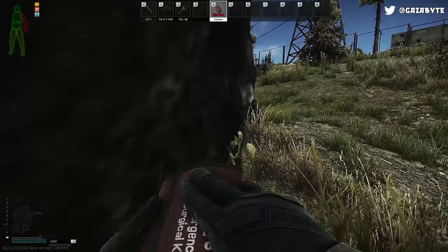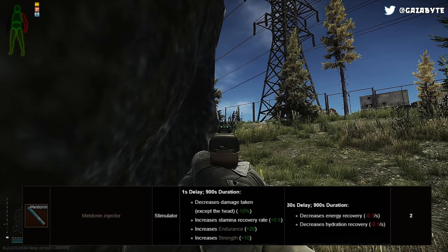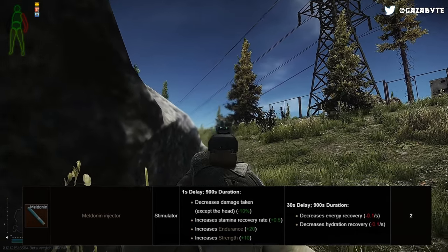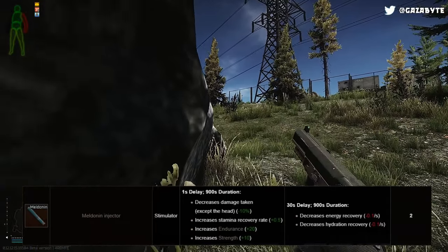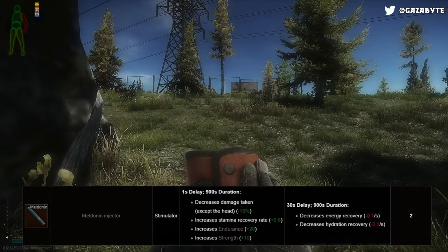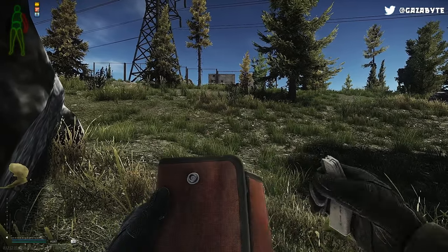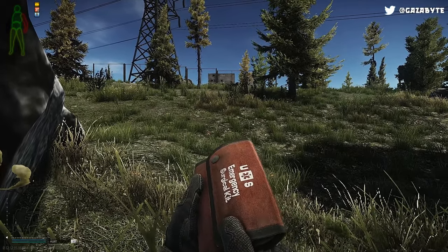Next we have the Meldonin injector, one of two stims in this list that are a little more controversial. After taking it, for a whole 900 seconds, this stim reduces damage taken except to the head by 10%, as well as increasing stamina recovery by 0.5, the endurance skill by 20, and strength skill by 10. After 30 seconds and for 900 seconds, it also decreases energy and hydration recovery by 0.1 per second. Meldonin is a great little stim with a heap of bonuses to health, stamina, endurance, and strength, as well as damage reduction. The downsides aren't too heavy, especially if you keep plenty of food and drink on you.